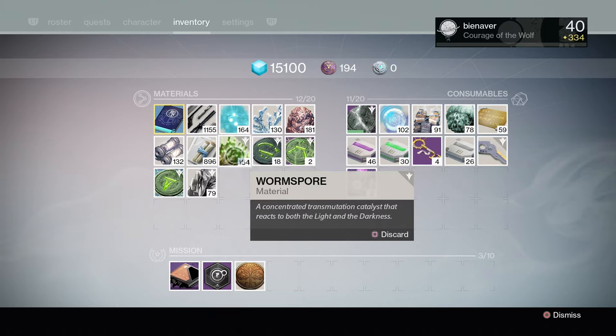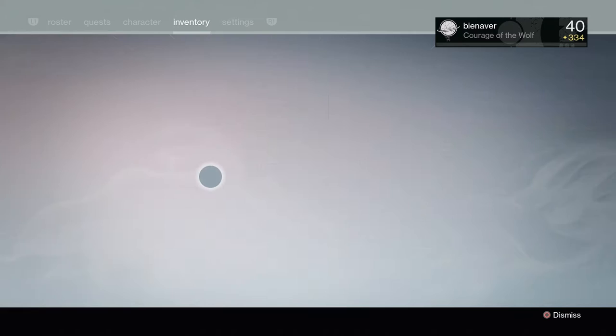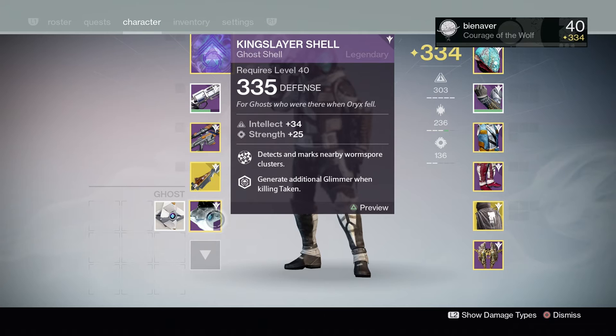Worm spore spawns randomly on the Dreadnought, and only on the Dreadnought. The other material you can farm here is helium flakes. Helium flakes are materials you can get from opening chests here, only in chests, so make sure you know that before you start farming helium flakes. For some quests you're gonna need like 50 or 25 helium flakes, so remember that if you are farming this, you only have to open chests to get those flakes.